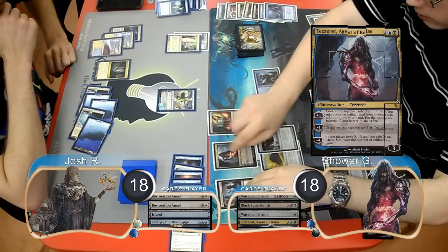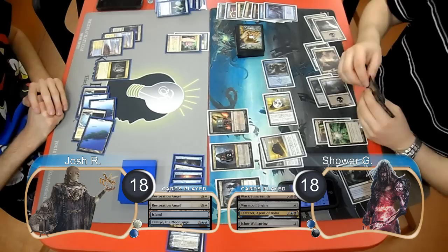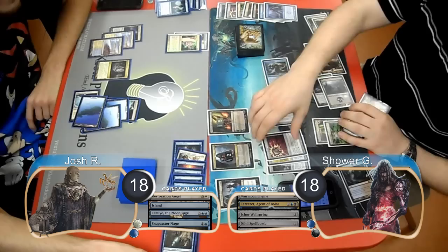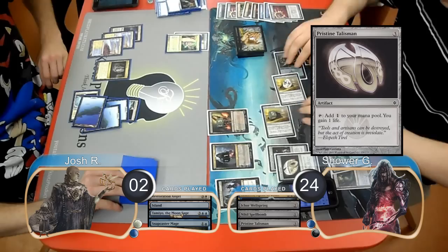Shower used the creature to attack and kill the Tamiyo. He then played another Ichor Wellspring before passing his turn to draw another card, along with another Spellbomb. Josh played another Snapcaster Mage, but Shower exiled his graveyard again in response. Shower then turned another Wellspring into a creature with his Tezzeret and attacked for 16, taking Josh down to 2. He played a Pristine Talisman before passing his turn, but Josh just took a look at his top card and went ahead and scooped, giving Shower the win and taking them to Game 3.